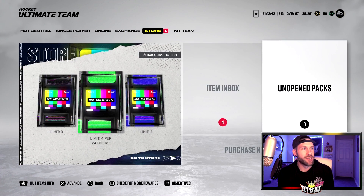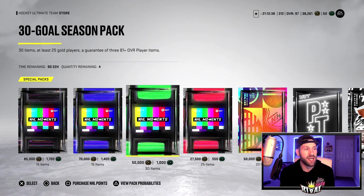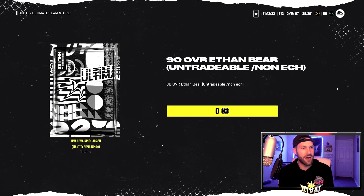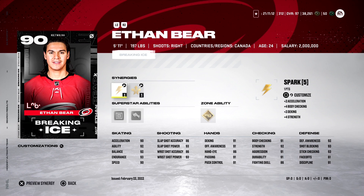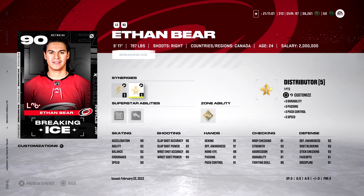We got to start off with the pack store because this will help out a lot of your teams. This card does look really good. Go all the way to the right — a 90 overall Ethan Bear. We have already opened ours, so go open it and claim your card. Taking a quick look at this card, 5'11", 197 pounds. Take a look at the Synergy: Spark or Workhorse, and on this one you can do Flat Zone or Distributor.